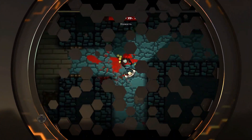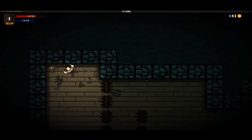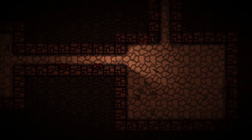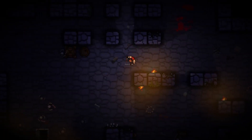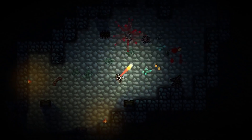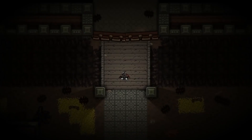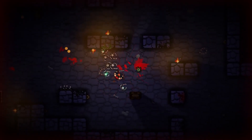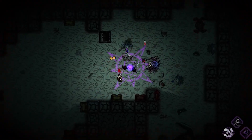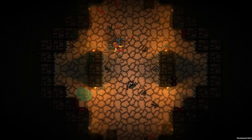Pocket Rogues is a fast-paced, old-school action RPG with roguelike elements. You have to fight your way through hordes of monsters, traveling through unique randomly generated locations, and developing your own fortress and heroes. The gameplay is a mixture of classic RPG and roguelike. From RPGs, it has the familiar system for leveling up a character's stats and skills. From the roguelike, Pocket Rogues receives a system of randomly generated dungeons — even in a familiar location, you can never be 100% sure of what awaits at the next level.